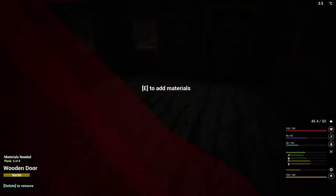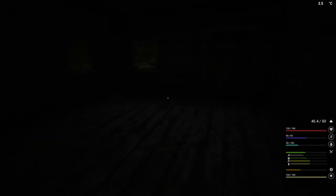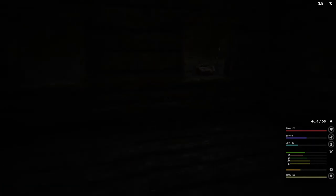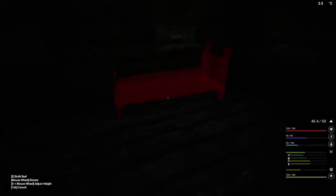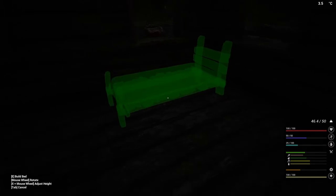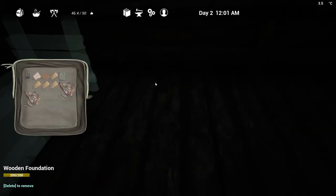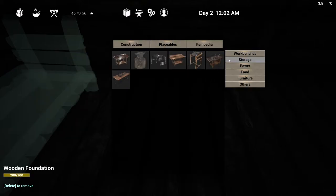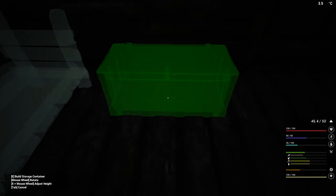We didn't finish the doors — I thought we finished this one. We needed two more planks. Okay, that's finished. We need to put down a bed. I might have planks for that — I think it takes eight. Six. Let's put the bed right there. And I need to put down the storage chest so we can have a place to store things — that takes eight planks. So I still need seven more logs.